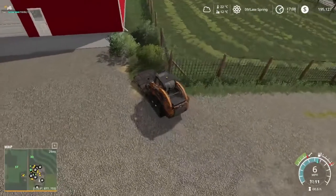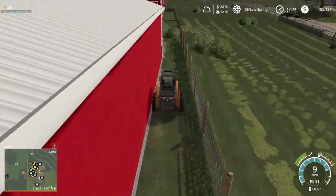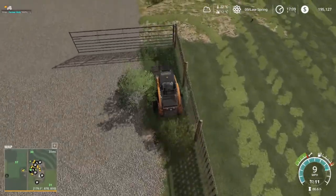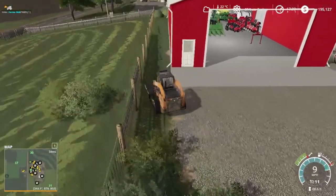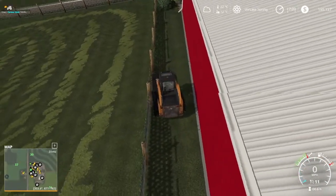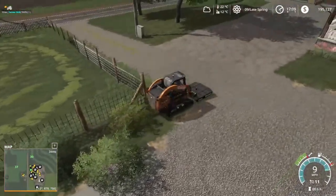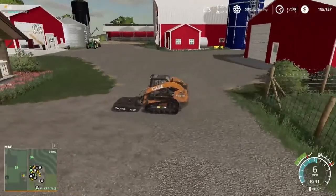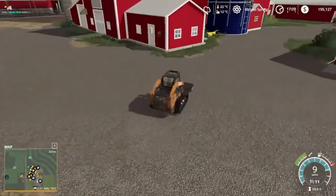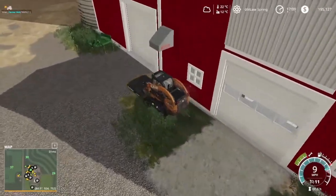Where else can we go mowing? Between the sheds — two passes through here and we'll get her. Kind of make the farmyard look more presentable. It looks a lot better when it's actually all cut compared to having it with the grass. It's kind of nice that you can actually cut the grass, because there have been some maps we've played on where you wouldn't be able to do anything like that — you wouldn't be able to mow any of this kind of grass. It's something with the foliage on the map — they sometimes make it so you're actually not able to do any of that.